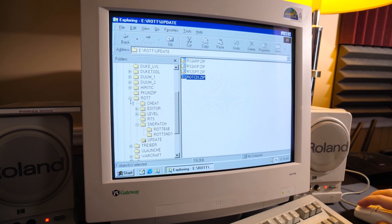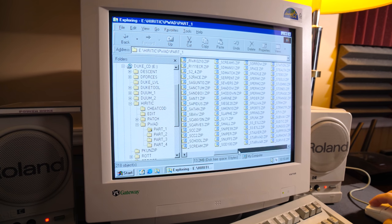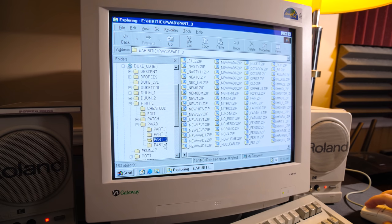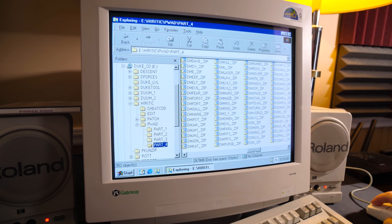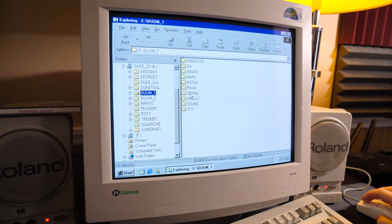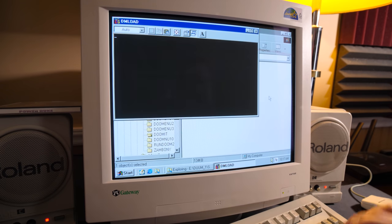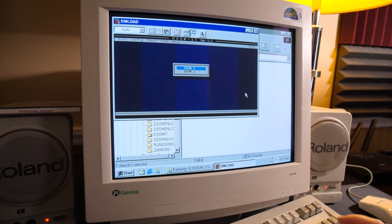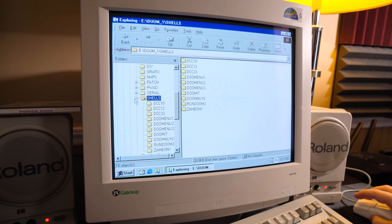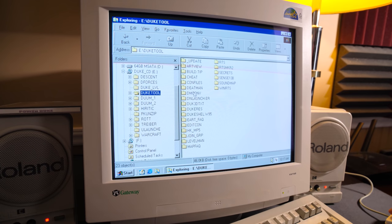A whole bunch of things in here. Got PK Unzipped for handling all these zips - we got a lot of zips. Look at all the WADs! Parts one, two, three, four - I thought they'd be parts of an individual campaign, but nah, it just looks like it's randomly split up. Lots of stuff for Doom too, pretty similar. We got some menus and whatnot for Doom - that brings back some memories. Pretty sure I've used that one back in the day - came with a copy of Doom 2 that I got purely legally back in the 90s.